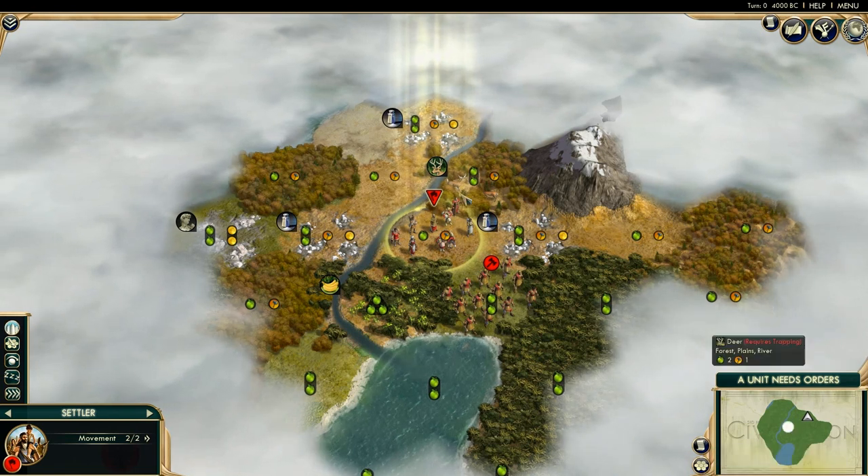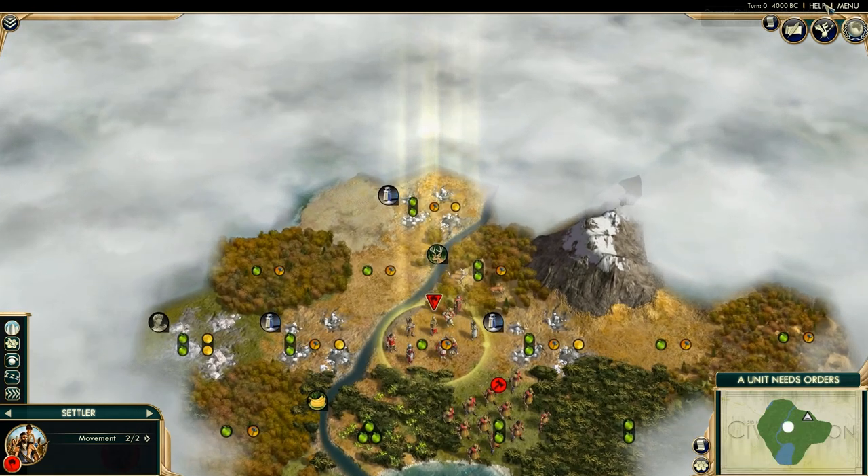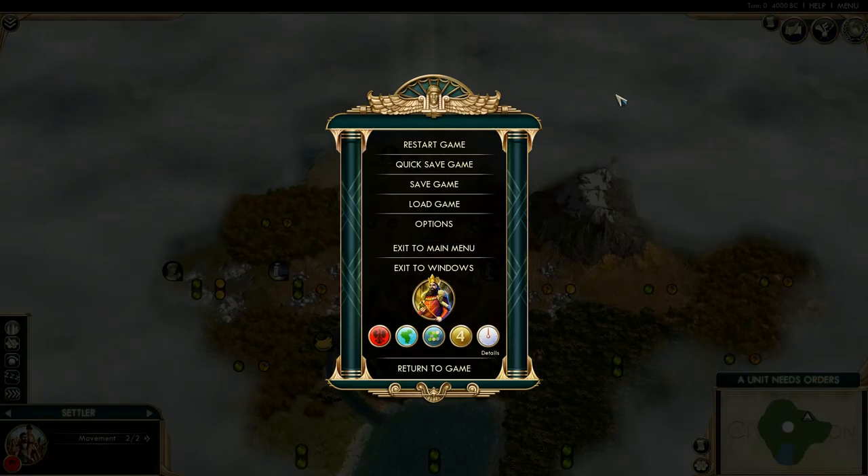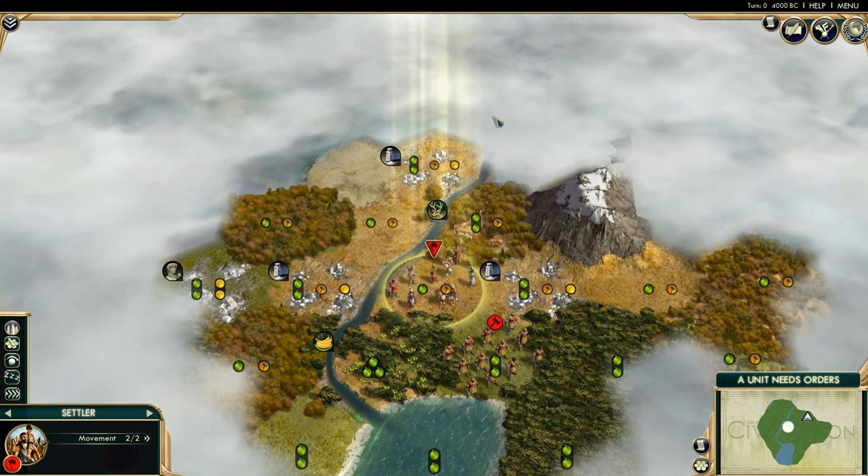I have decided to start with Poland. So what we're going to do is go to the help menu right now and look at Poland. Their special ability is Solidarity — they receive a social policy when they advance to the next era. Pretty decent. I'm playing on a Pangea map, Standard size, Prince difficulty, and Quick pace. I also have Disable Start Bias, Save Policies, and Legendary Start.